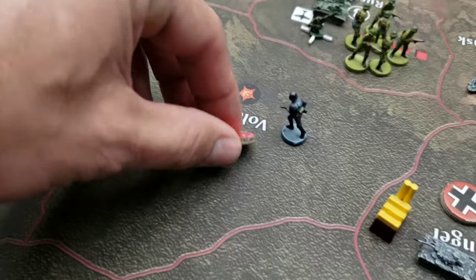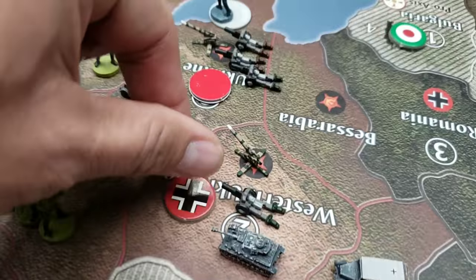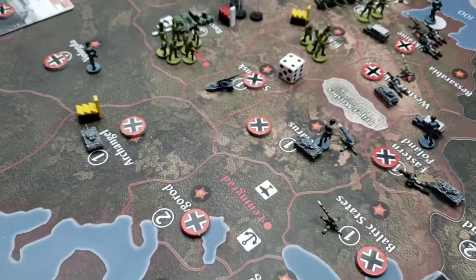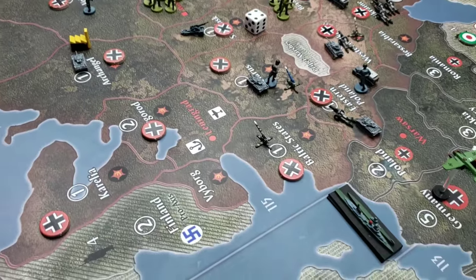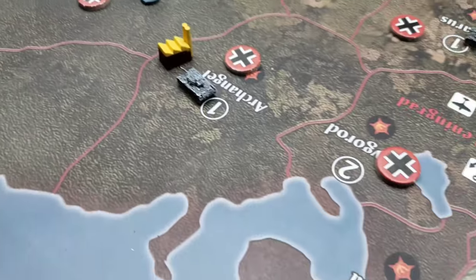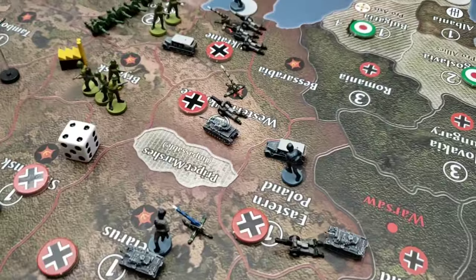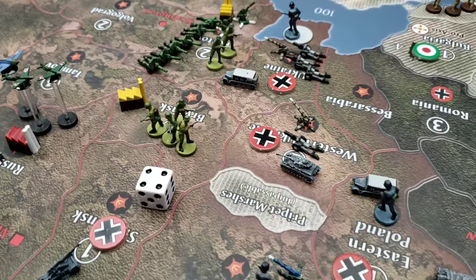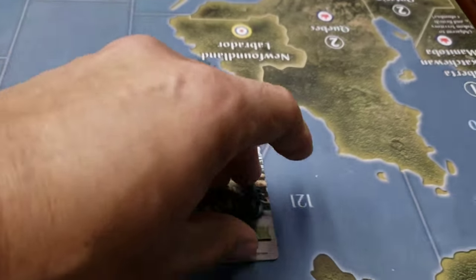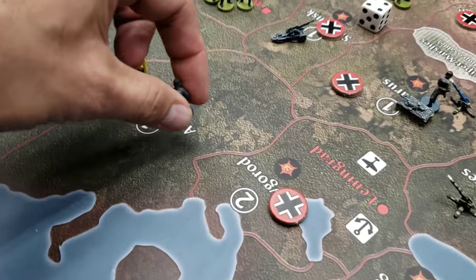The Germans also moved several anti-aircraft guns into Western Ukraine, Ukraine, the Baltic States, and Smolensk for AAA protection in case the Russians use their air force. Looking at the map now, it's quite substantial — a large portion of the Russian motherland is already occupied by German forces.